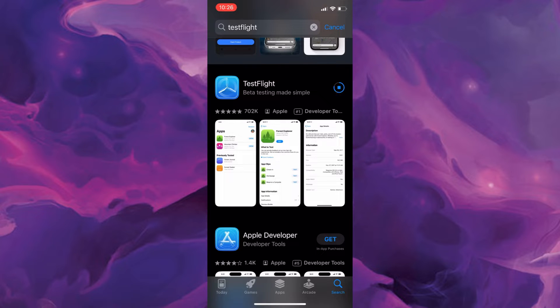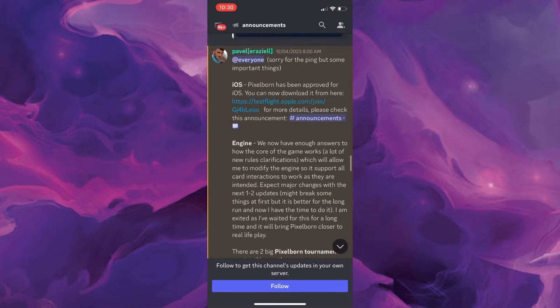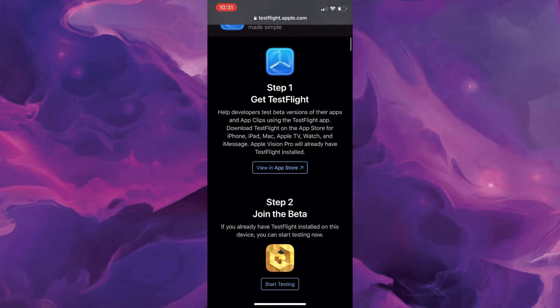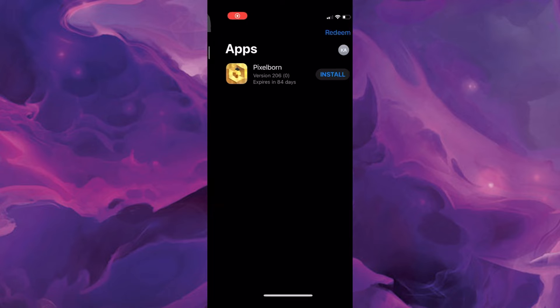Once you do that, there's a link in their Discord to download Pixelborn. I will also have this link in the description and comments below to make it super easy for you. Just click that link and it will bring you to this page. Scroll down, hit Start Testing, and then install Pixelborn.